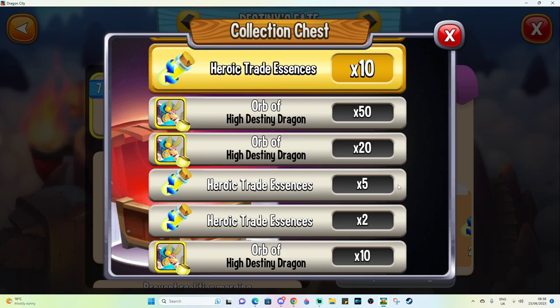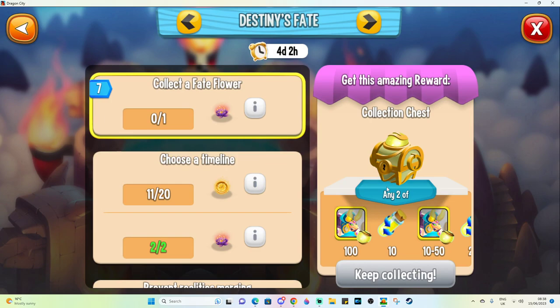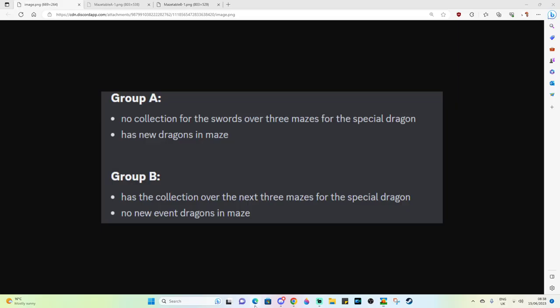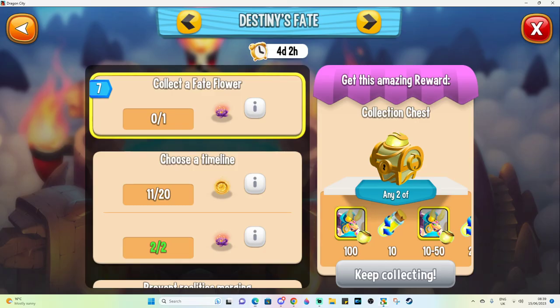Trade essence trades somewhat infrequently, so a lot of people are going for the fate flower. To get the fate flower you're going to have to go a step extra on the keys path, so it's going to be slightly more expensive if you want the key path and Fateful Night. But to get that fate flower, I think it's probably worth it on average.